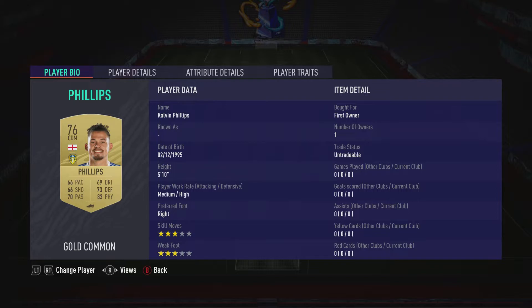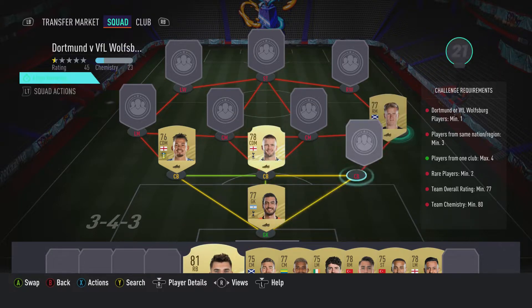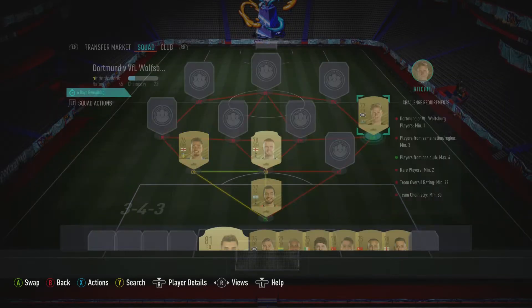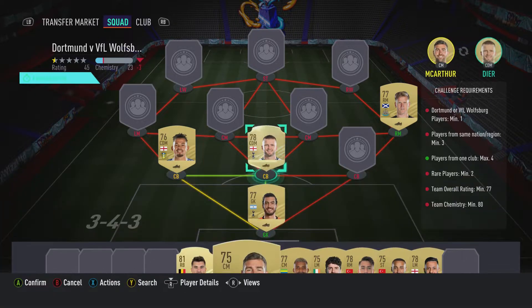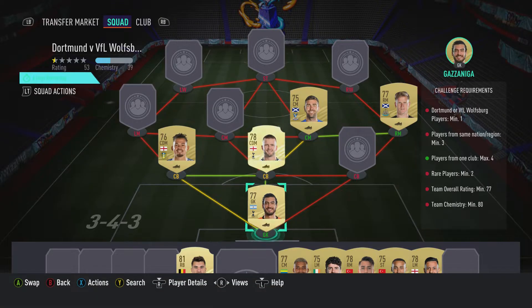The centre-back on the left is a CDM — Calvin Phillips. Should be able to get him for 800; plays for Leeds United in the Prem and is English. The right midfielder is Matt Ritchie, who's at 8.50, plays for Newcastle United in the Prem and is Scottish. The centre-back on the right is James MacArthur, who's at 5.50, plays for Crystal Palace in the Prem and is Scottish.